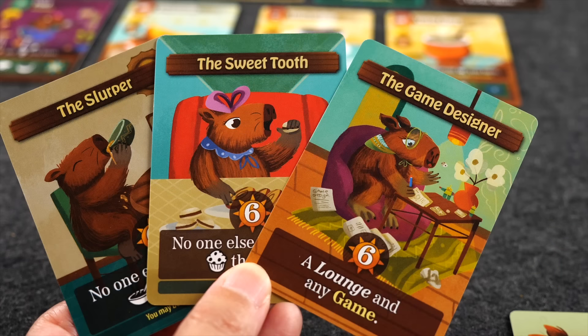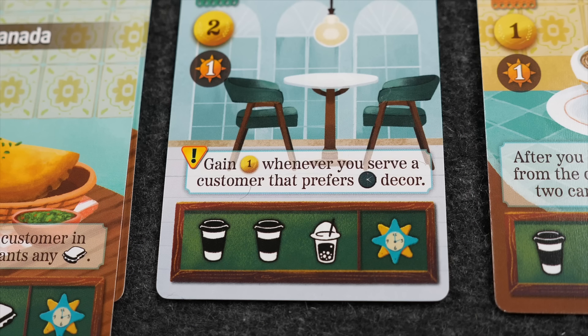There are also public objectives—scoring conditions at the end of the game you're trying to achieve, such as having a particular food and drink in your café. The game comes with nine or ten of those special cards, and each game you play with about five as public objectives. The cards themselves also have extra bonuses: a description box that gives an ongoing ability or a one-time benefit when you pay to put the card into play.